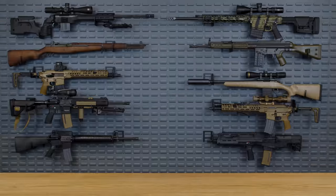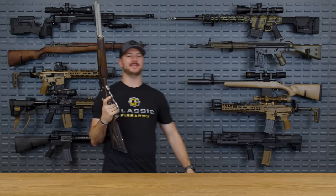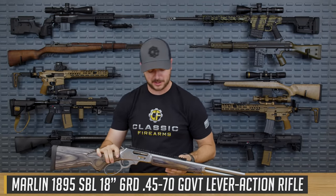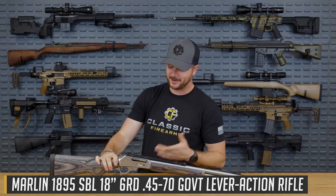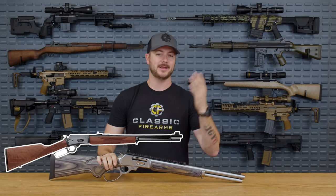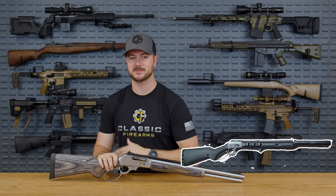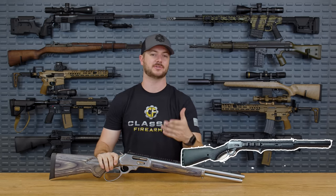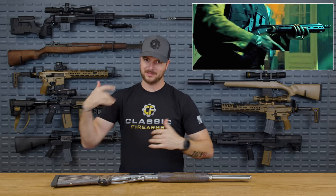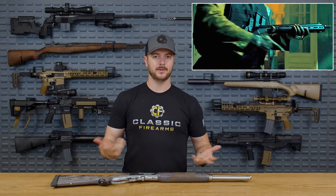Number three: my number three pick, the Marlin 1894. Now before you guys say anything — I know you're already thinking, Clint, that's not an 1894, that's an 1895 SBL. Yes, it is — I don't have an 1894, nor do I have one that is done out by Mad Pig Customs. That's the cool little takedown that you see Mr. Nobody use. Chambered in .44 Magnum, this thing is an absolute beast — a takedown Marlin lever gun, 1894 chambered in .44 Magnum. What more do you need?